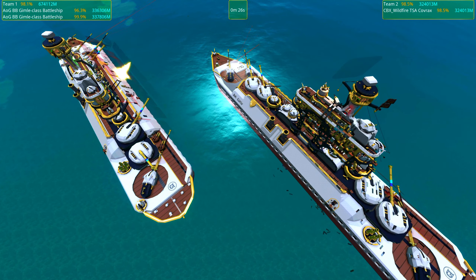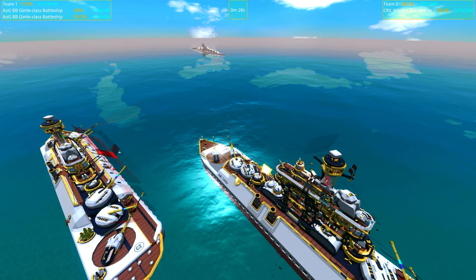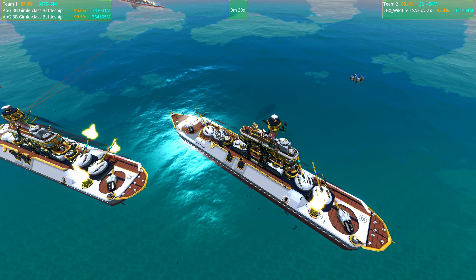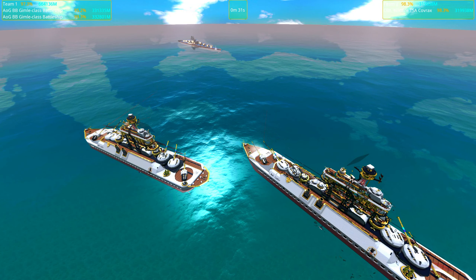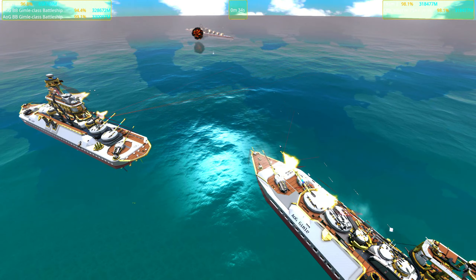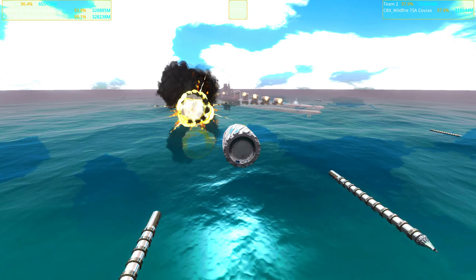They should not collide, but when we're dealing with big ships like this you never know. It actually looks like the right Gimlet decided to stop and even go backwards to avoid getting slammed by the left Gimlet — that's amazing! Sometimes the avoidance system works. Now we've entered a degraded mode.